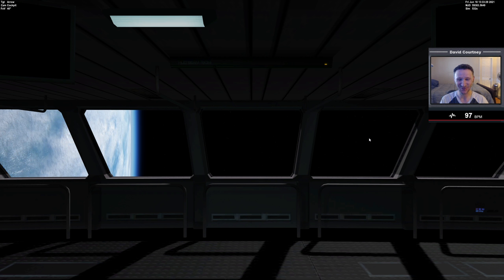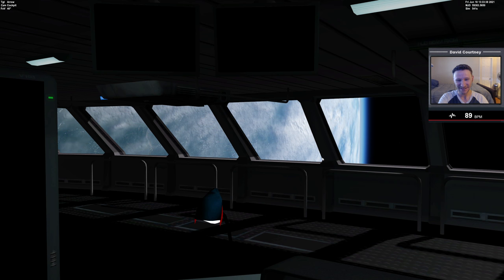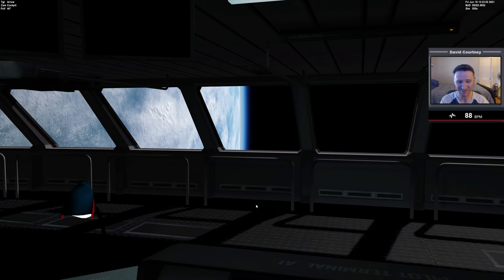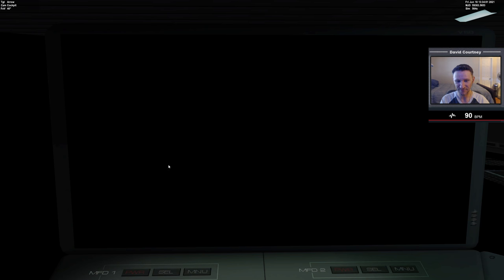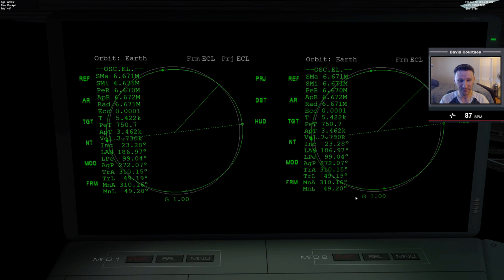Before I do anything, I want to take a moment to enjoy the Aero Freighter — just look around, it's so cool. You look out these front windows and have this really nice view of Earth; you can imagine walking up and down this observation deck. Since we do need to get underway, let's turn to our MFDs. We have MFD one on this side, two on this side, and a third and fourth MFD on the other side. We'll power these up.